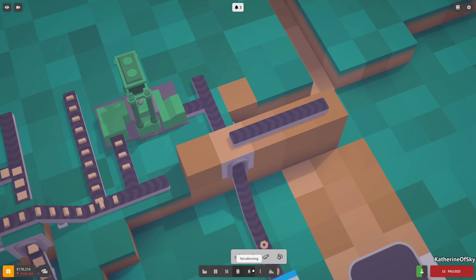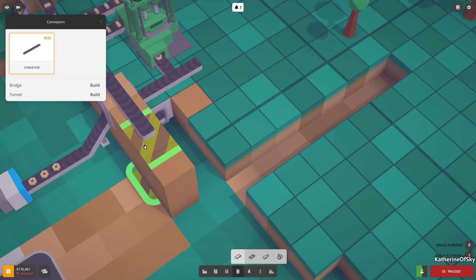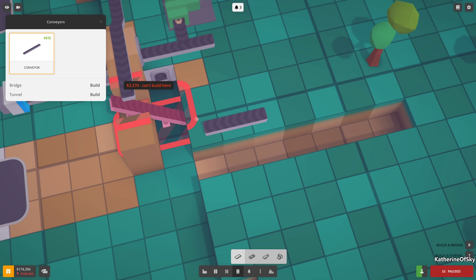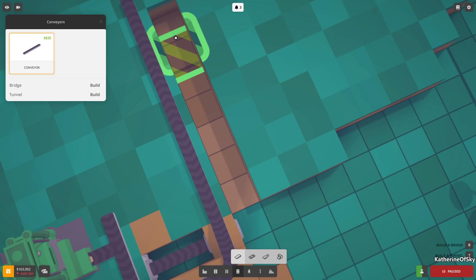It will work - it'll look very silly but it will work. The conveyor goes up here like that - it looks crazy but it's fine. Let's delete that bit and try again. Bridgey bridgey - yeah that's fine. Okay, I'm just going to go with it - we'll learn how to do this. There we go - a one-square tunnel. There's a little bit of wonkiness occasionally, just letting you know.